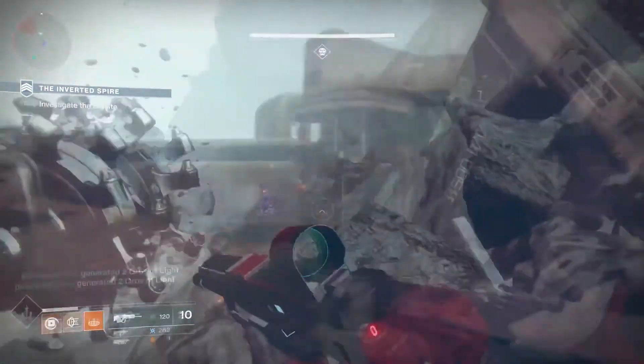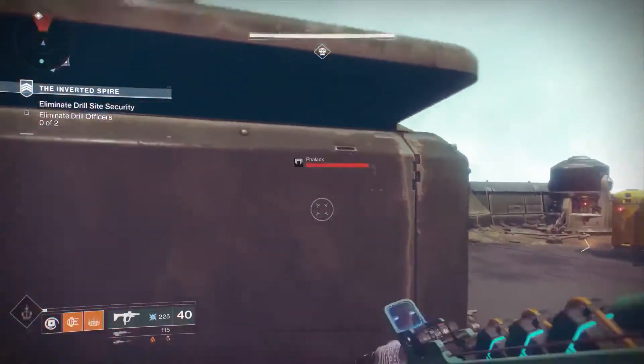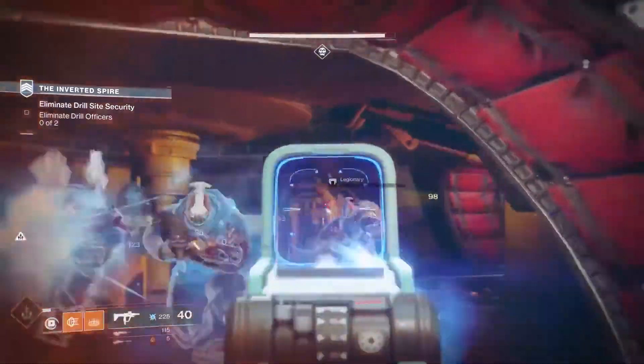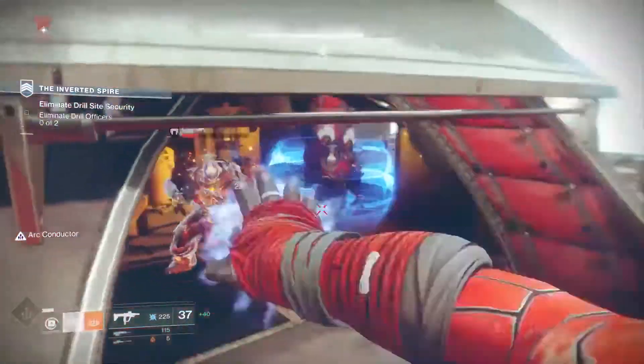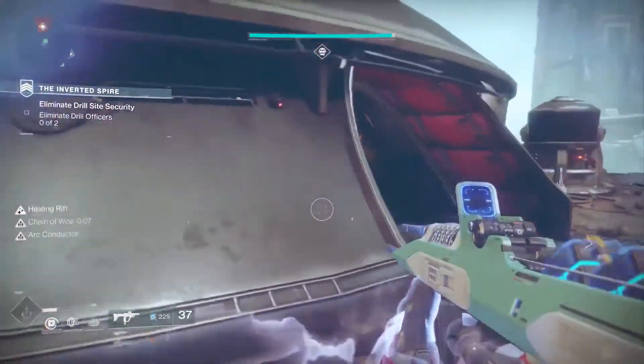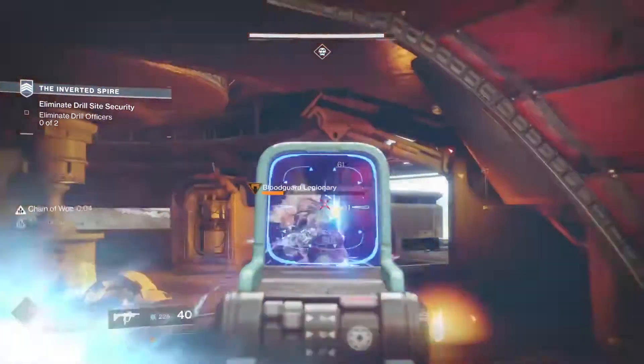We're introducing a lot of new combatants into Destiny 2, starting with the Red Legion. The Red Legion are like the Cabal elite forces — they're like the Navy SEALs of the Cabal — and they have an entirely new way of fighting because they're the pinnacle of the Cabal empire.